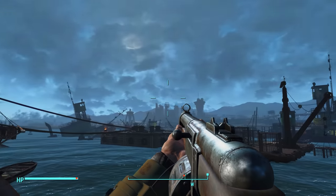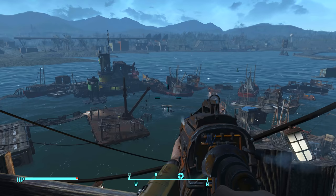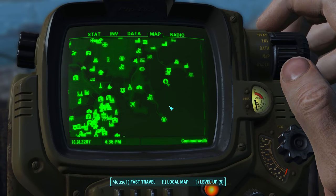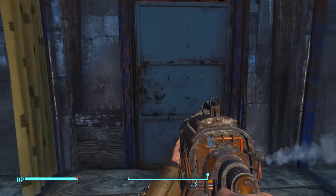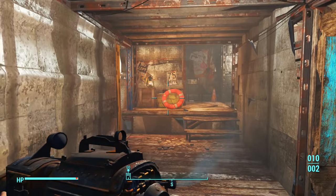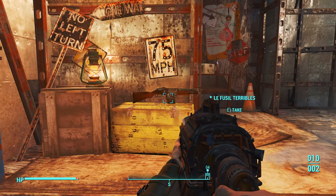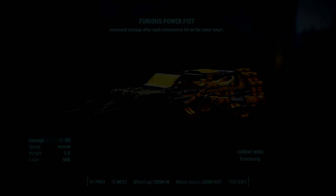Moving on to the next weapon — I'm now going to show you how to obtain the Le Fusil Terribles, which I believe is French and translates to the Terrible Shotgun. To find this weapon, make your way to this location in Libertalia, and once you're here come to the top of this boat and go inside the Captain's Cabin. Once inside, walk forward and in front of you on this box will be the weapon itself. Despite being called the Terrible Shotgun, it's actually a pretty good weapon and definitely worth picking up and keeping.